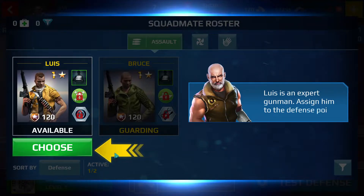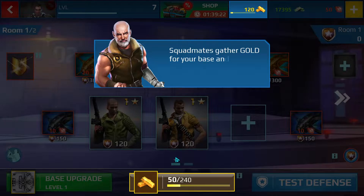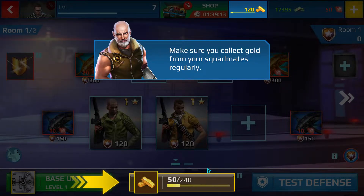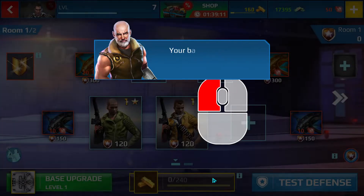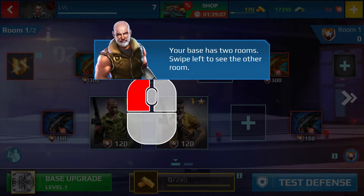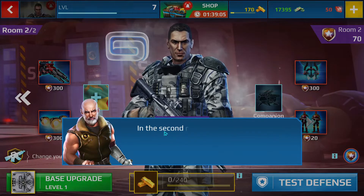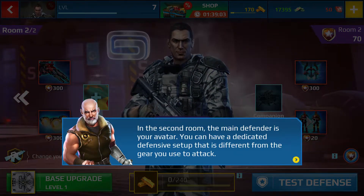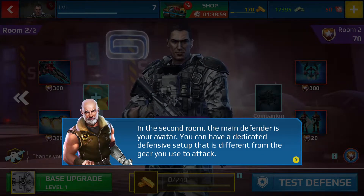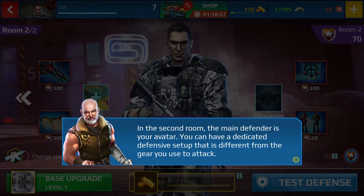Lewis is an expert gunman. Assign him to the defense point. Squadmates gather gold for your base and try to defend its vault from attacks. Make sure you collect gold from your squadmates regularly. Your base has two rooms — swipe left to see the other room. In the second room, the main defender is your avatar. You can have a dedicated defensive setup that's different from your gear used to attack.